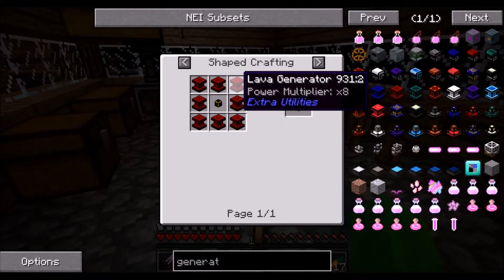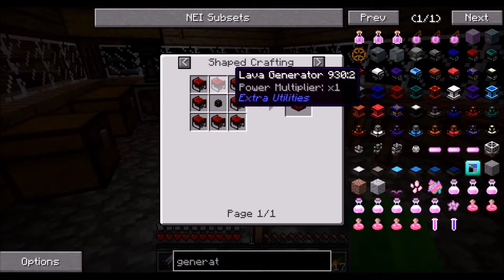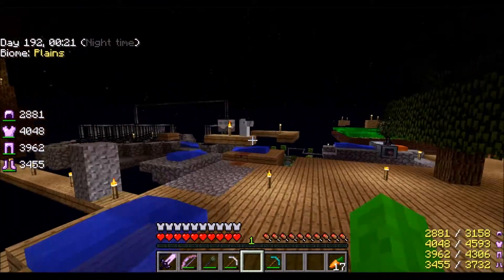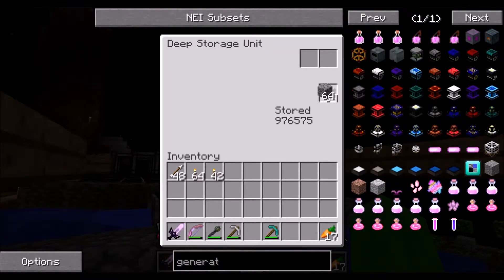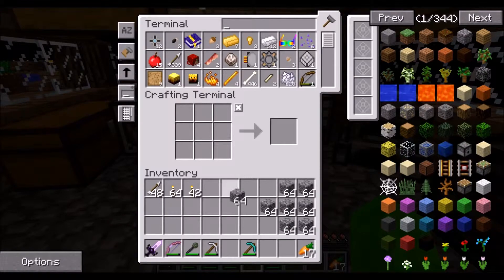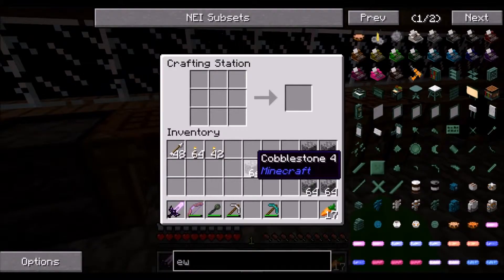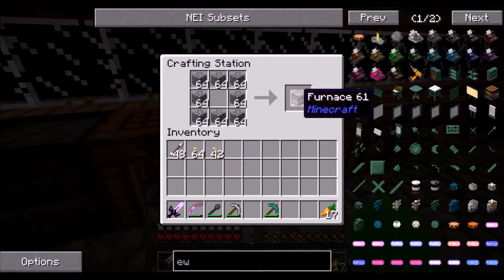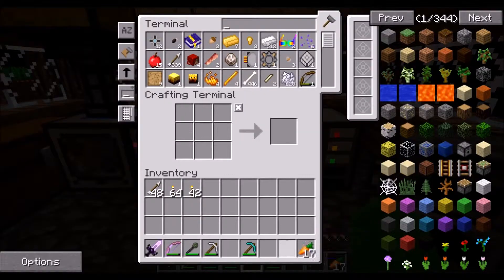We need eight of these, so eight times eight means we need 64 of these - 64 furnaces. I believe that's right, so I'm gonna need eight stacks of cobble. Let's do it over here. We're going to make a stack of furnaces, and then we need to go make - all right, there's a stack of furnaces. How much iron do we have?